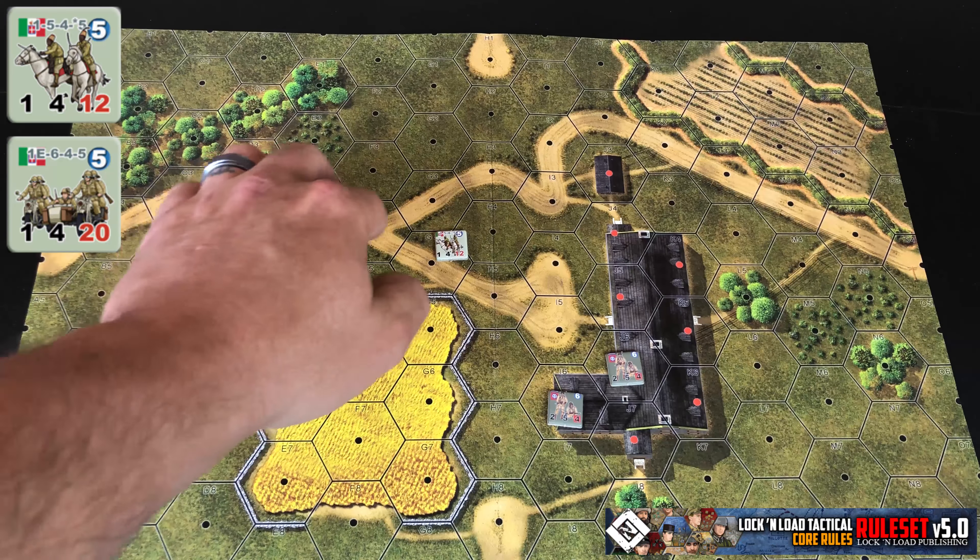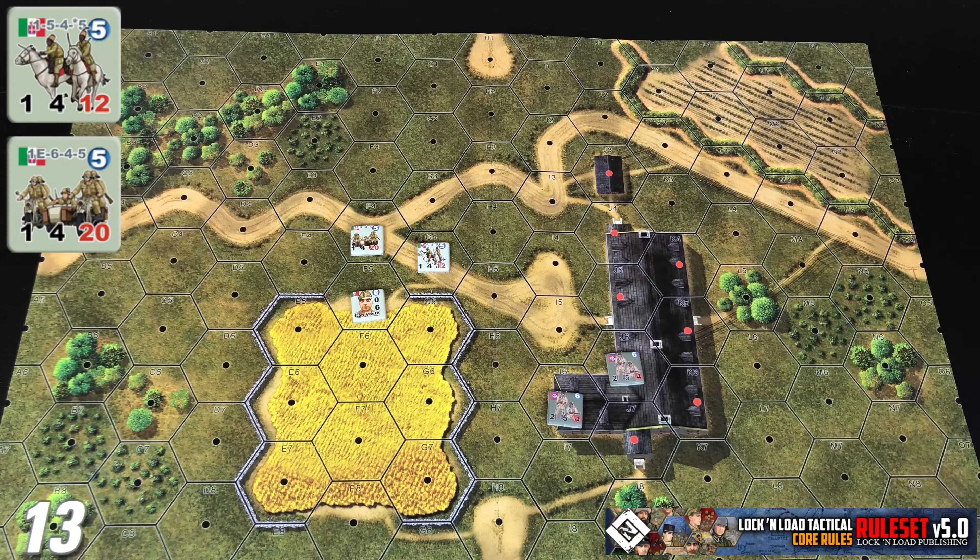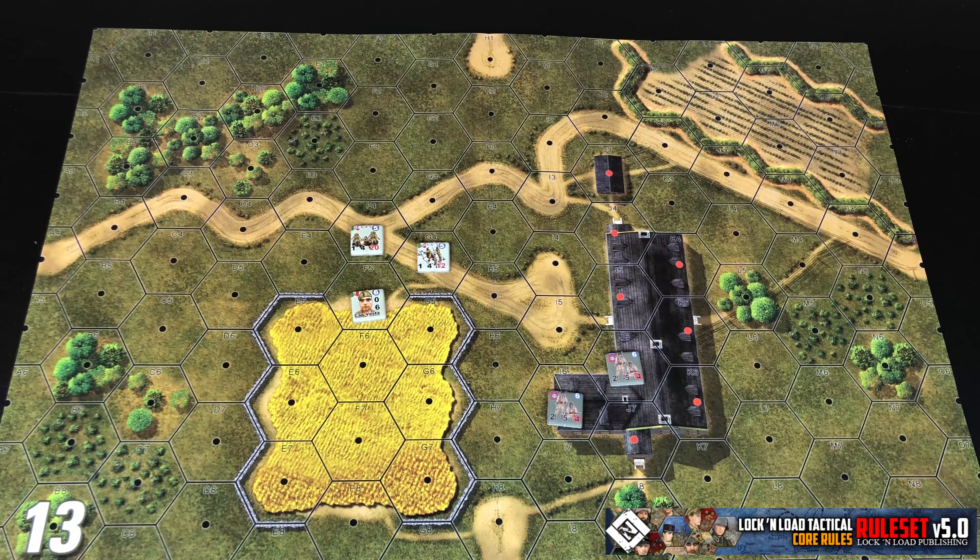Mounted units are easy to distinguish from others. They are the same size as squad counters, but their movement factor has a red number. That designates them as a mounted unit, and they are also going to use the O column on your terrain effects chart that tells you how many movement points it takes to move into whatever hex you're moving into. They also have some interesting modifiers when it comes to being fired upon, depending on what state they are in.